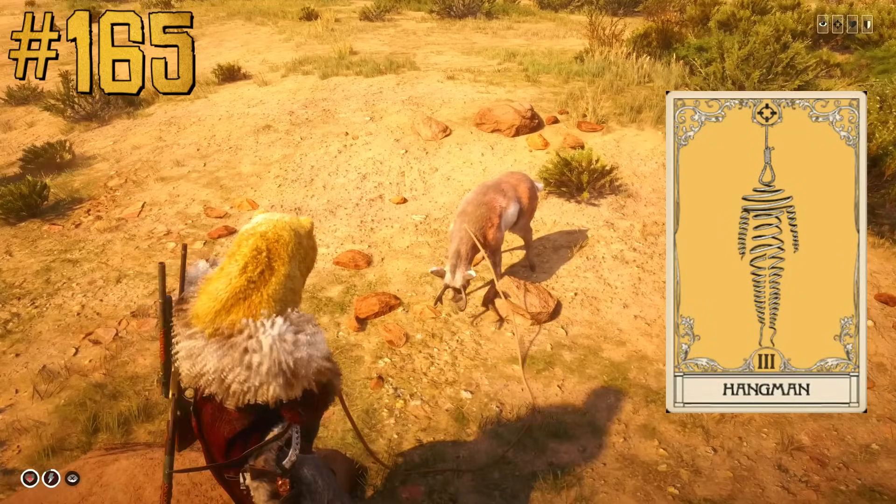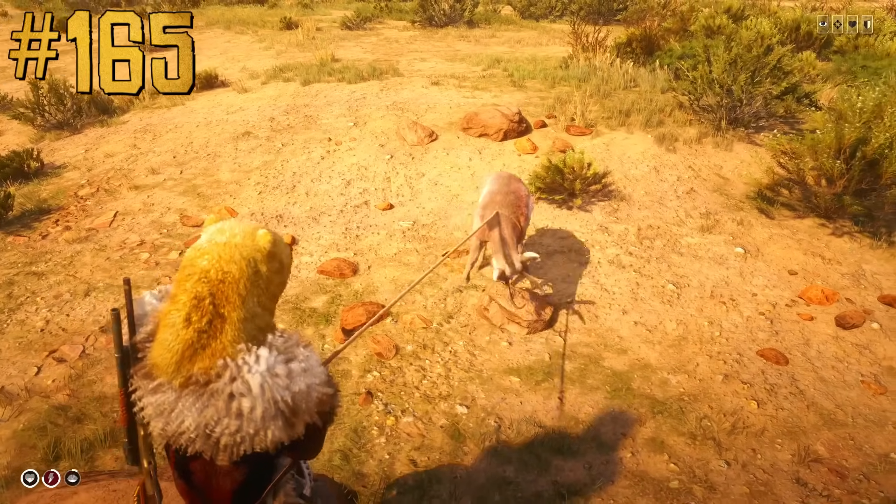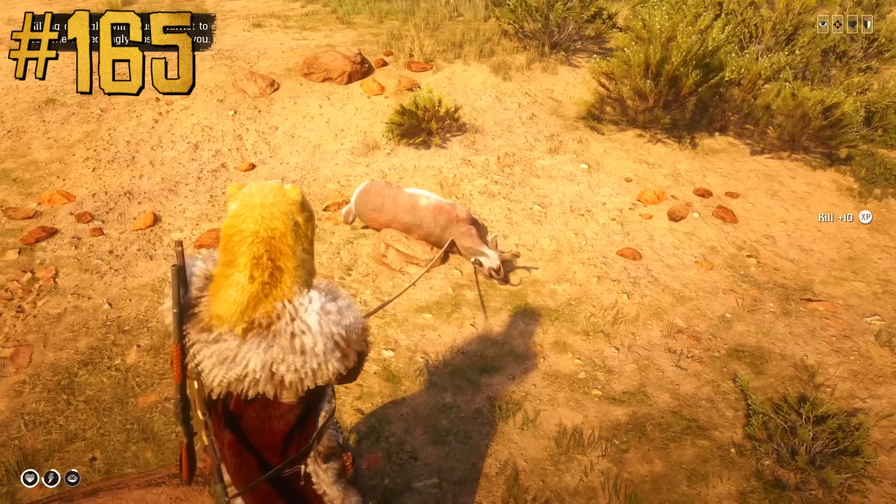Lasso with the Hangman ability card will kill animals, but somehow will also ruin the pelt and carcass quality.